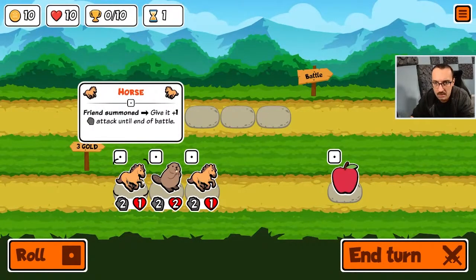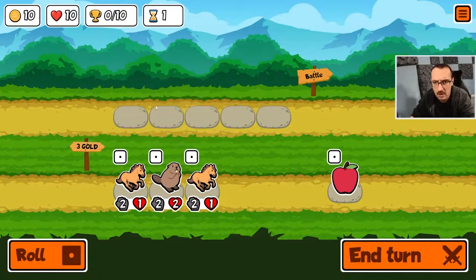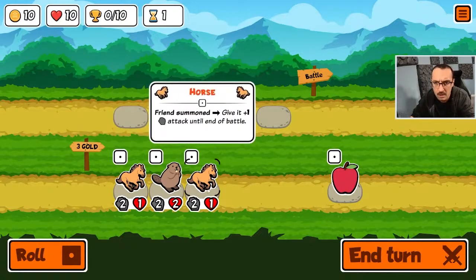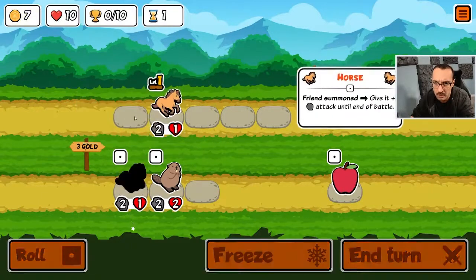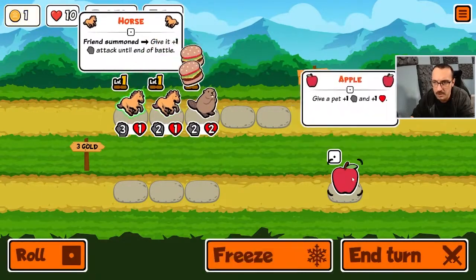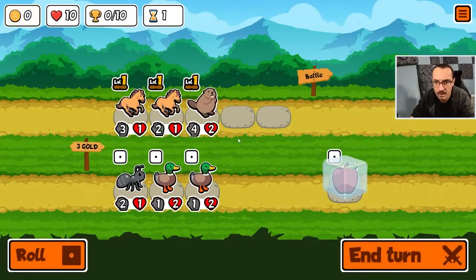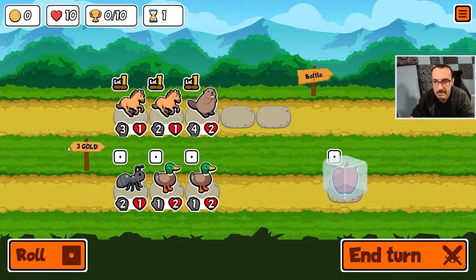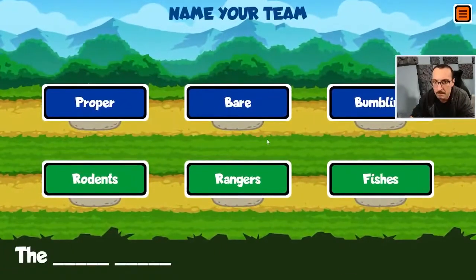These guys — when a friend is summoned — this is good for a summon build. If I stick these two guys out and then stick this guy out next, he'll get buffed by both of them because it's an initial summon, but it's only temporary. It'll be good to get us the first win, and we'll eventually pivot from this and sell them. Do we want an ant? Do we want to build a snowman? We're not going to freeze anything.